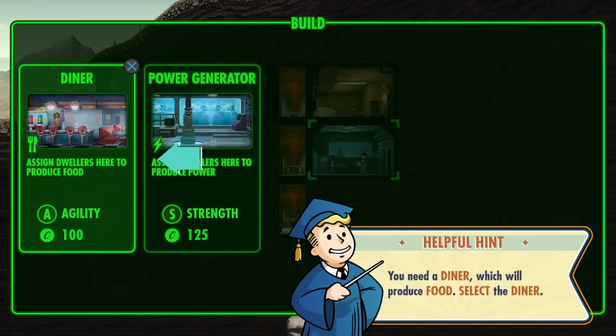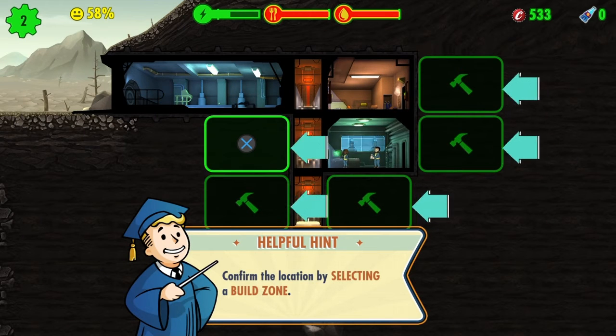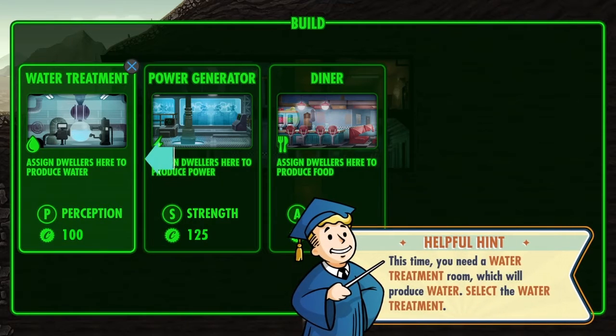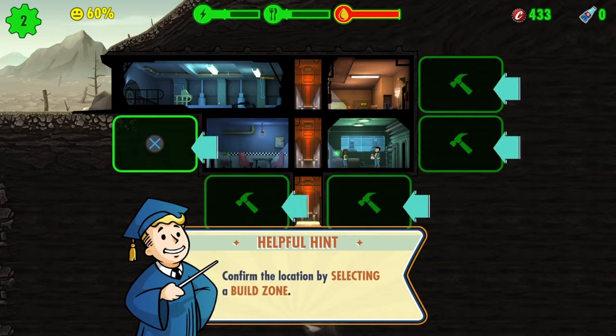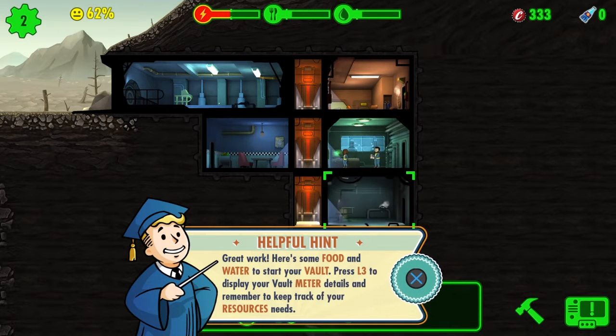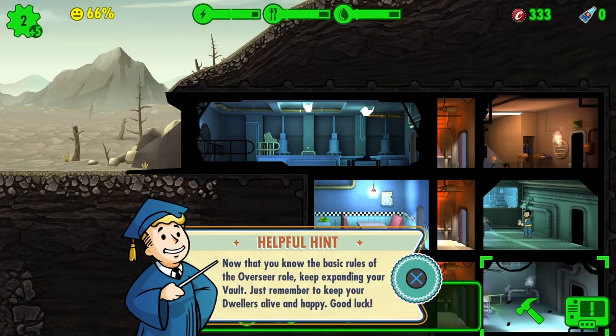Let's build a second room — Diner, build — and we'll put the diner in. Water treatment as well — we'll stick that underneath. Great work, here's some food and water. Press select to display your vault meter details and remember to keep track of your resources. More dwellers have shown up. Now that you know the basic rules, keep expanding your vault. Just remember to keep your dwellers alive and happy — good luck.